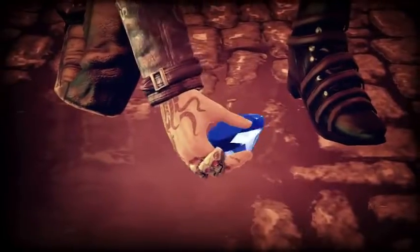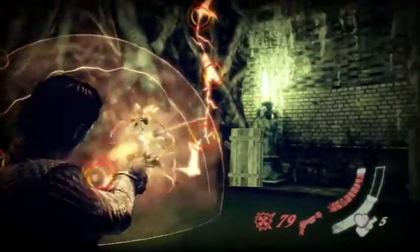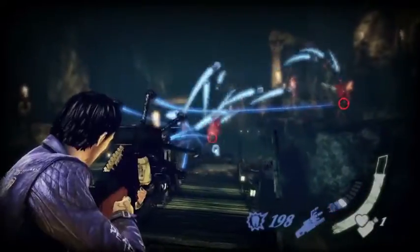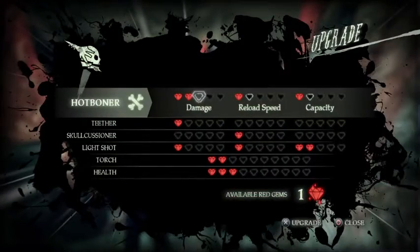Sidekick Johnson transforms into various weapons, and boss fights reward you with blue gems that give him new abilities. The Hot Boner lets you plant explosive charges on cracked walls and enemies, while a machine gun alteration lets you lock onto multiple targets. Likewise, scattered red gems upgrade attributes like health, damage, and reload speed.